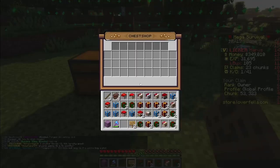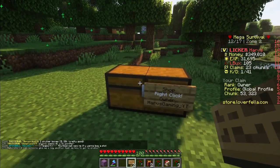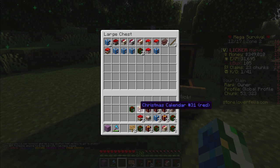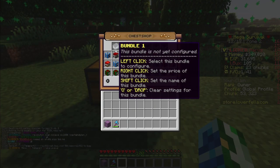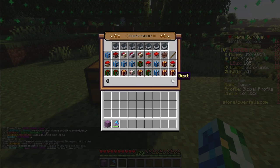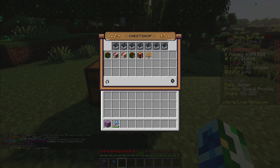Once you click into the shop, you'll see there's nothing in here. So you're going to want to head into the chest and put all of the items that you were planning on selling into there. I got a bunch of heads just to show you guys. Once they're all in there, you will right click to get back into the sign and you will see they are all shown here. You can use this button to show the next items if they don't all fit, if you have more than 27 items in the chest.